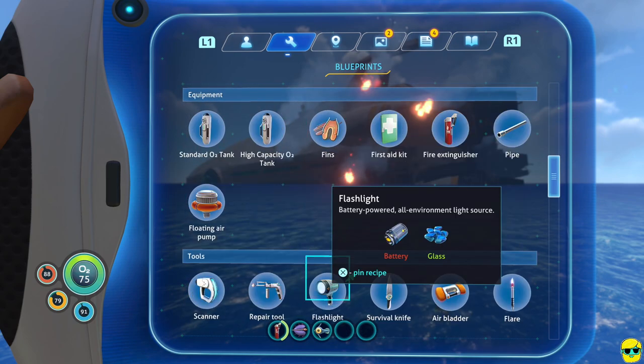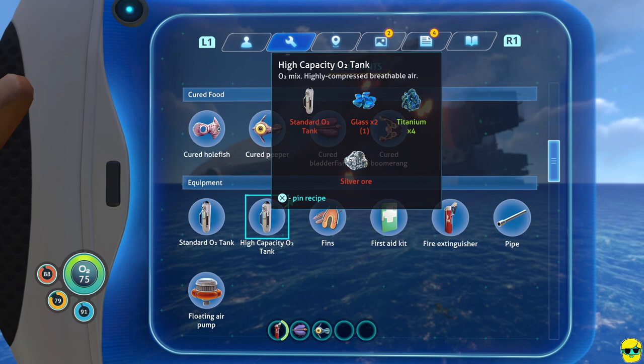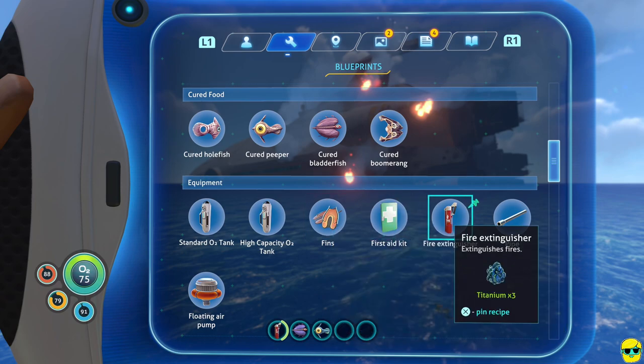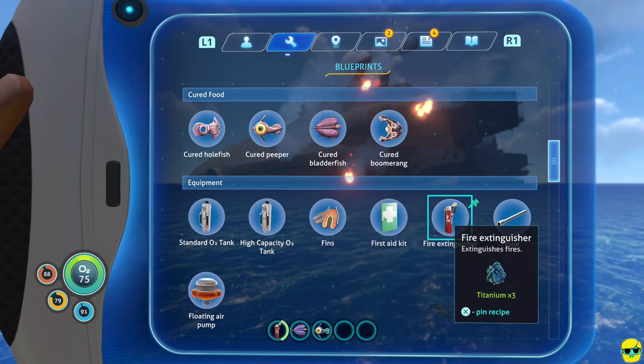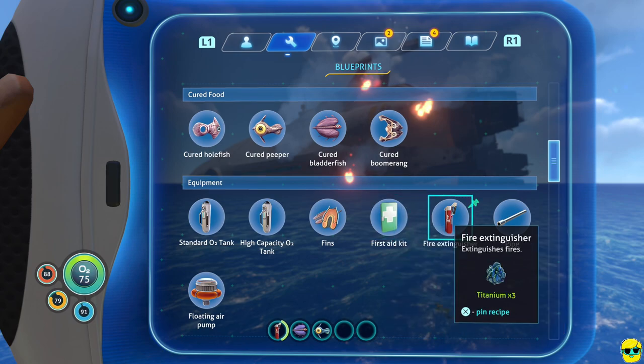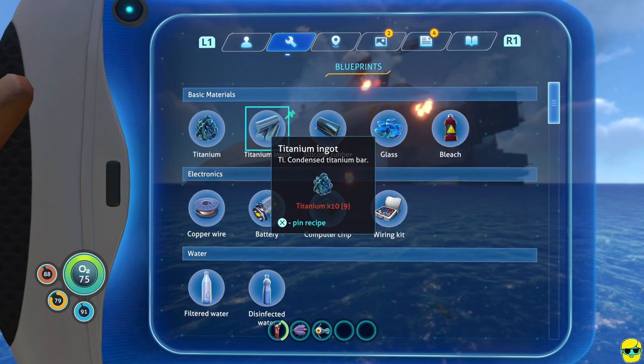We're going to focus on equipment and tools. We already built the standard O2 tank, but it would be better to have the high-capacity O2 tank for even more oxygen. Fins will be great for increasing swimming speed. We're already generating first-aid kits, we have one fire extinguisher, and we don't need pipes and air pumps at the moment.